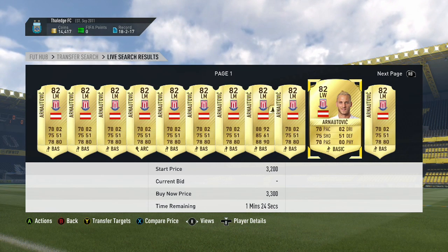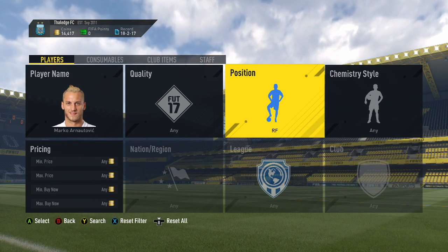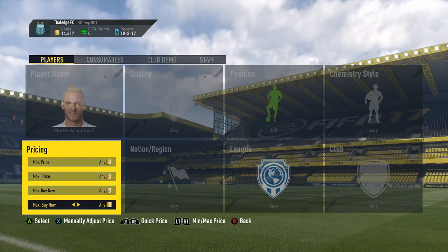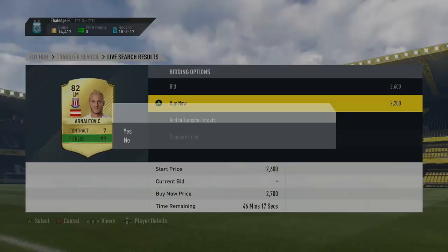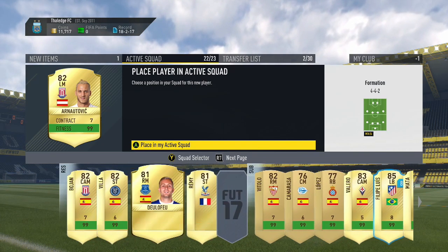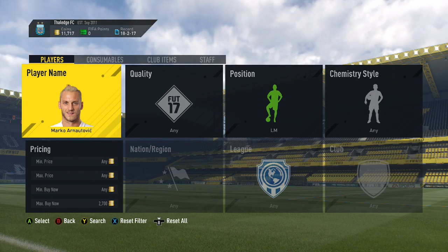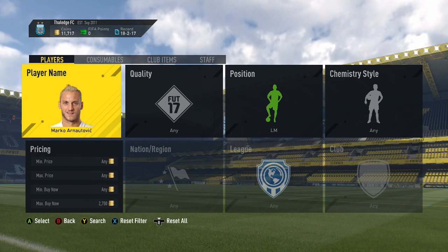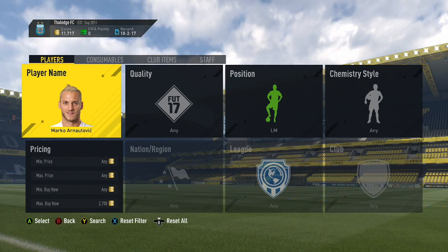They might be looking at his card and thinking, 78 pace and 82 dribbling and 78 passing - he doesn't really stand out as a player, but this is where chemistry styles come in. This is a little sneak peek into what my next video is going to be. You buy Arnautovic for 2.7k, which is nice. If we put a hunter card on him, that would boost his pace up by 12, which would make it 90, and it would make him have 84 shooting. So 84 shooting, 90 pace, 82 dribbling, 78 passing, and 80 physical is really great for a left wing. And he also has 4 star skills, 4 star weak foot.